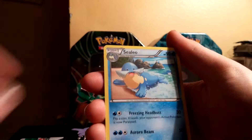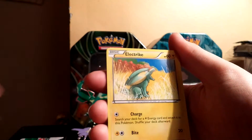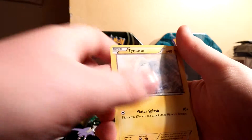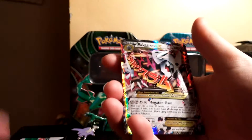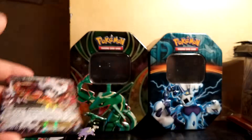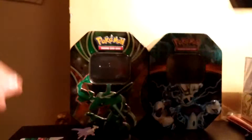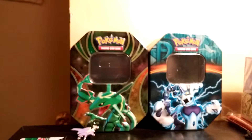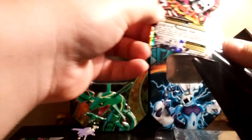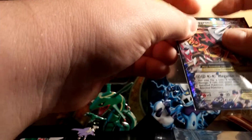Kakuna. Escape Rope. Seelio. Chinchou. Electric. Tentacle. Rhyhorn. Tainamo. Chinchou Reverse. Oh nice! A Mega Aggron EX — that is awesome! Let's get that in a sleeve. I have these fancy Charizard sleeves that I picked up. You guys would have seen those in the other openings that I did, but I didn't upload them because of the crap quality.